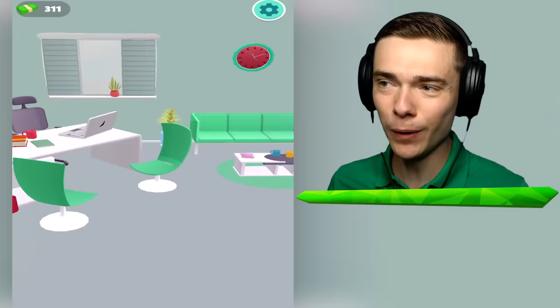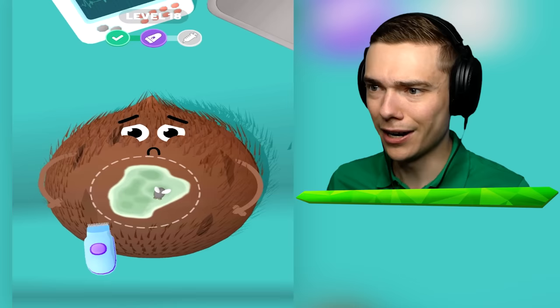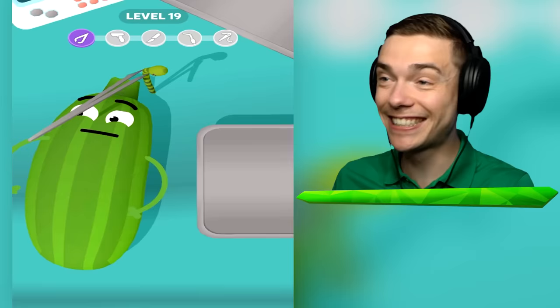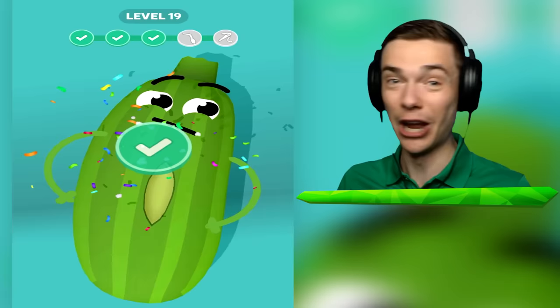Guys, I think we have all the tools now. We just gotta get to level 20. There's a coconut - what does he got on there? We spray off the mushrooms, then we shave off the hair, and then we gotta get rid of the mold with the syringe. And that's it - I thought we were gonna cut him open, that is so weird. We gotta get to level 20. This is the last level before level 20. There's no secret fruit in here, just a bunch of worms. This is it, guys - we're gonna get to level 20!